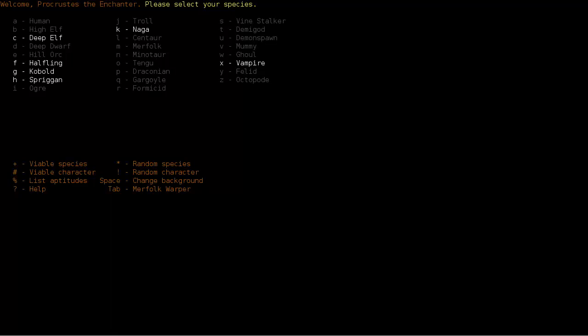Our options therefore are Human, Merfolk, Demon Spawn, and to some extent Gargoyle or Draconian. I like Demon Spawn but it's a little harder because I'm not good at it yet. I'd rather try something a little more reliable, so I think we'll just go for a Human. Let's try that.